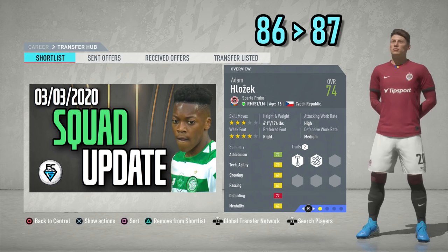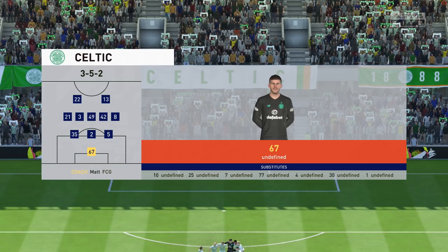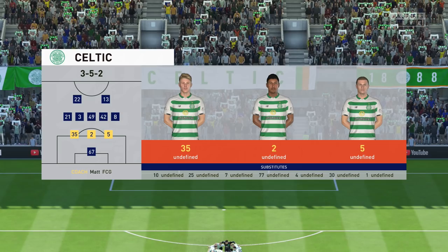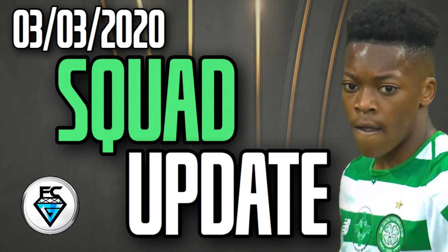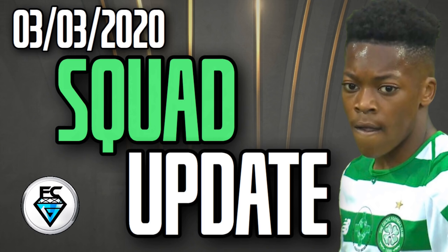And finally, it's Adam Klocek from Sparta Prague, who's had his potential increased by plus one from 86 up to 87. But we have to end today's video on a negative note — yesterday's update came with an unwanted glitch. If you're looking at your match line-up in any competition that doesn't include a broadcast package, all your players' names will be listed as undefined. This is not acceptable and needs fixing as soon as possible. Those were the highlights from the career mode squad update from the 3rd of March 2020. Just a reminder: to access any of the features, you will need to download the updates and start a brand new FIFA 20 career mode. Thank you so much for watching — please remember to tune in next time, but for today, it's FCG out.